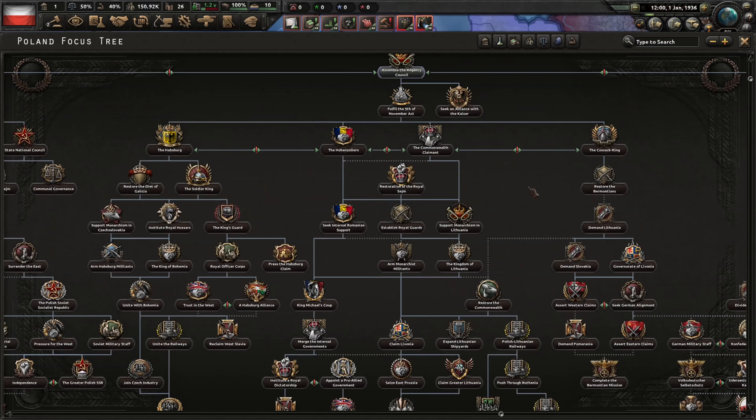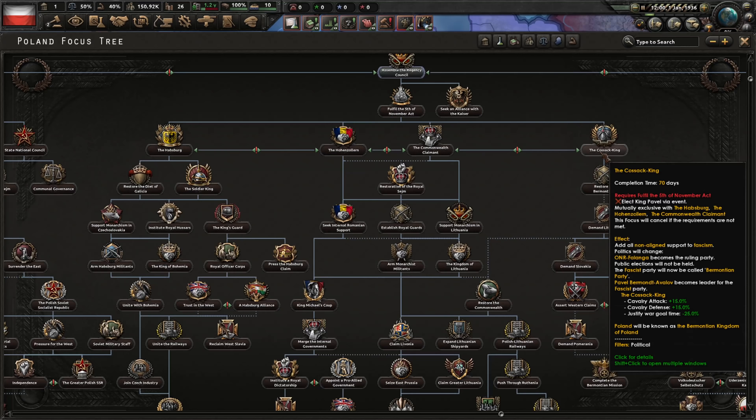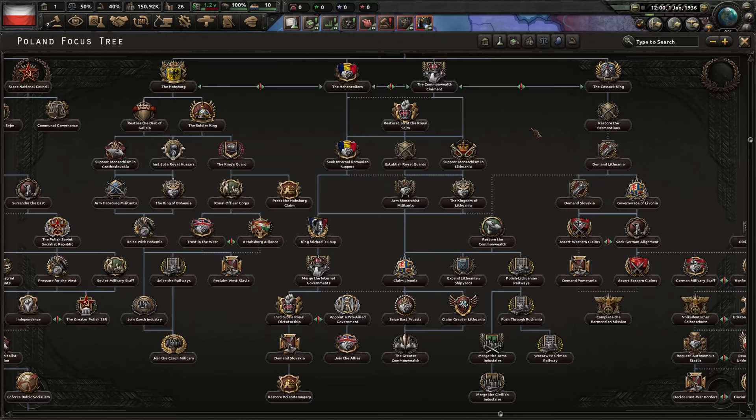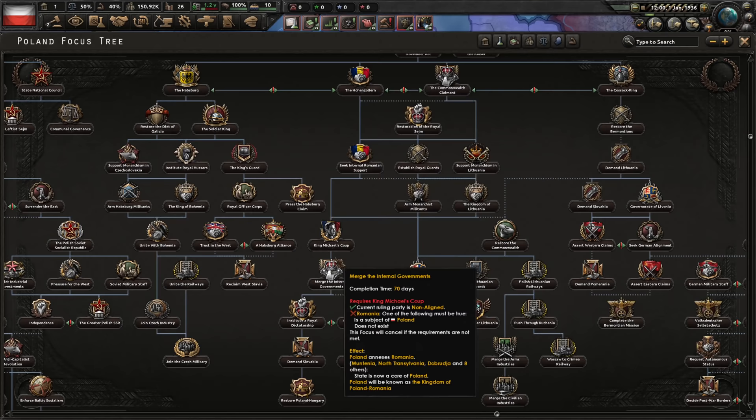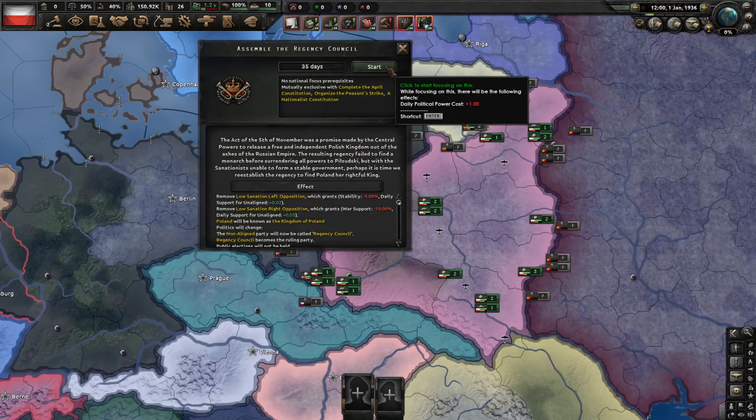Let's have a look at the focus tree. This is the monarchist part. We can go Habsburg, Hohenzollern — my favorite path — Commonwealth Claimant, which is not that good but good enough I guess, and the Gothic King, which is very aggressive. We'll have to try that one as well; they get very good boosts to cavalry. There's also a hidden path with Anastasia Romanov and even Wojtek the Bear as King. Let me know if you'd like to see the Romanian path again — I did it in a multiplayer video with Kawach, but maybe some of you would like to see it in single player. Today we're doing the Commonwealth Claimant.